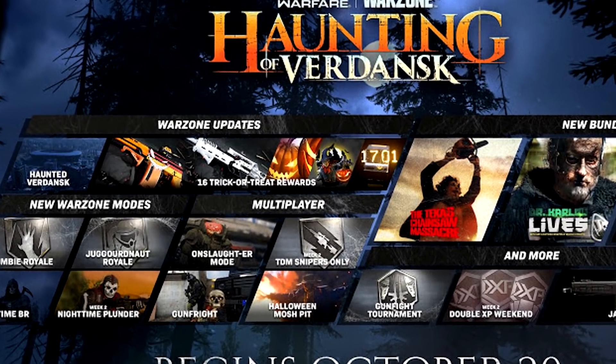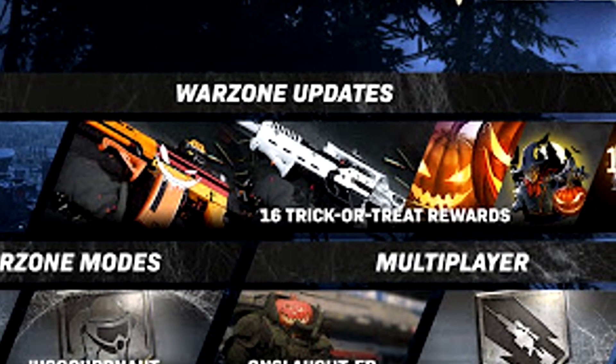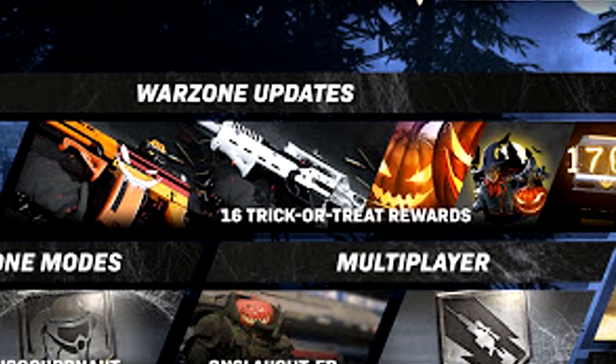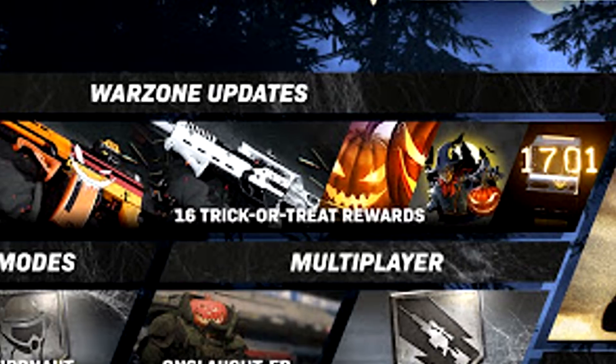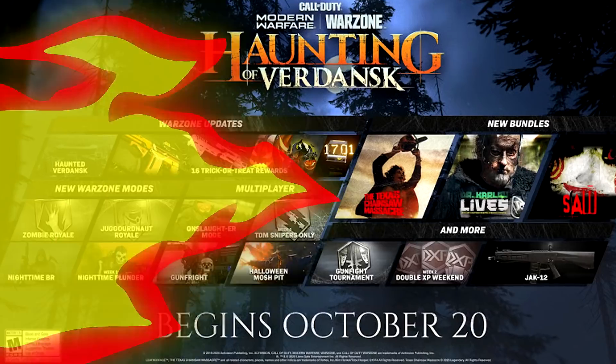We do have the 16 Trick or Treat rewards, which is actually a scavenger hunt where it sends players around the map to find specifically marked supply drops. When you open these boxes it will either give you a treat or a fright — so a trick or a treat. A fright gives you a jump scare when you open the box. The 16 rewards are permanent items like blueprints and calling cards, and finding all 16 gets you a bonus blueprint — the Pumpkin Punisher. Rewards include a new melee weapon, stickers, calling cards, a blueprint, and a new watch.